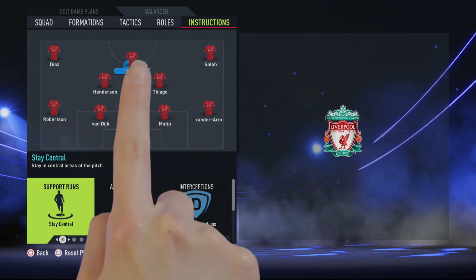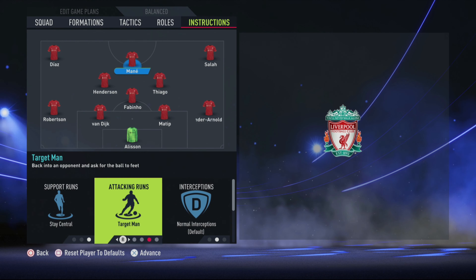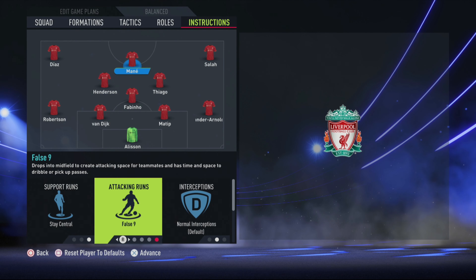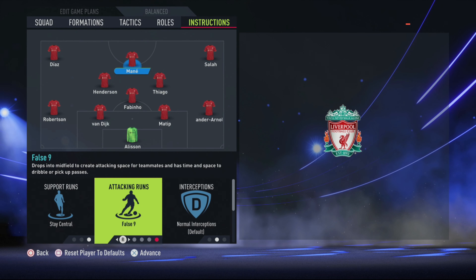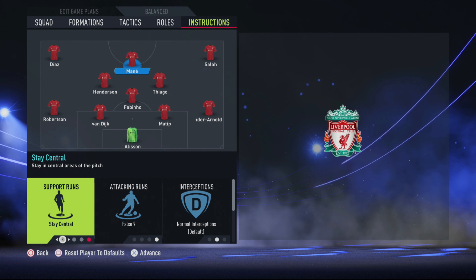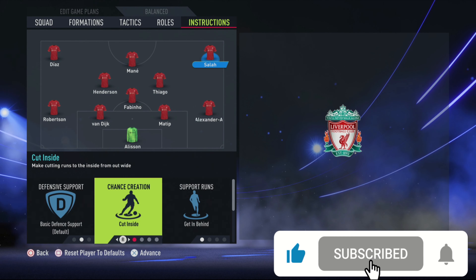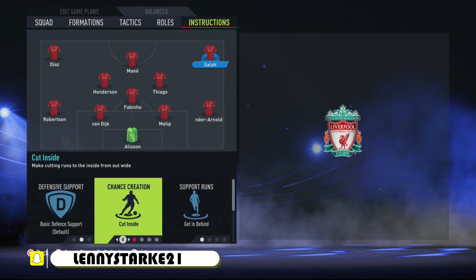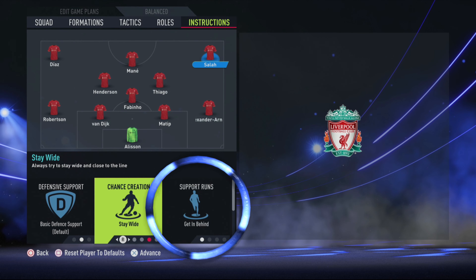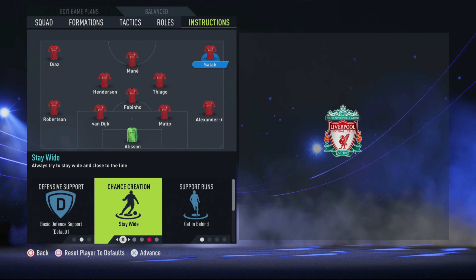Your centre forward: you want them to stay central — you don't want them to drift. Attacking runs: you want them as a false 9, so they'll drop into the mids and help them out. For a team like Liverpool that's not overly important, but for the sake of playing with other teams we'll leave it as false 9. Interceptions: don't mess around with that, and they can come back on defence. For your right winger — Salah in Liverpool — he will offer basic defensive support and cut inside, which is more player-driven as he's a gun player. But you want him to stay wide and get in behind from his support runs. That's how you want your two wingers set up, because you want that width.